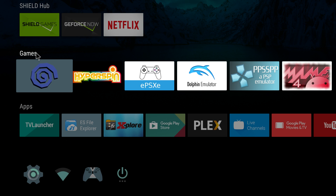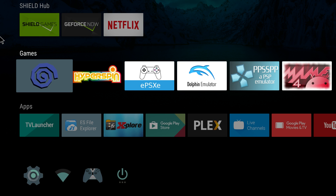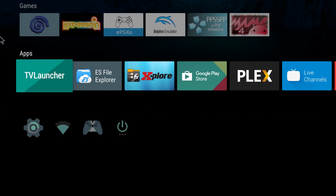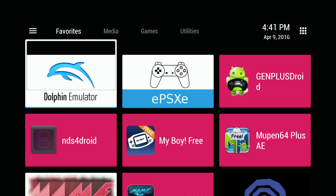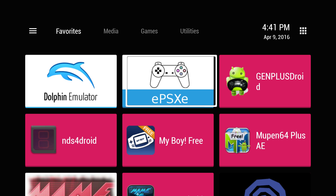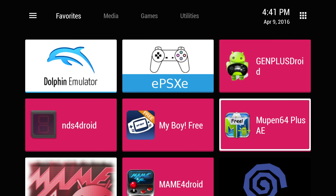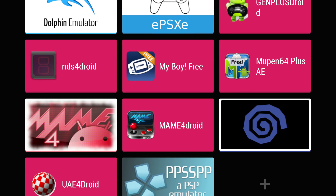Hey, what's going on guys, it's ETA Prime back here again. Today I'm here with the Nvidia Shield TV console and I wanted to show you guys some Dreamcast running on this unit just to see the performance. I use an app called TV Launcher that brings me to a screen where I can choose from all of my side-loaded apps in case they don't show up on the stock Android TV launcher.